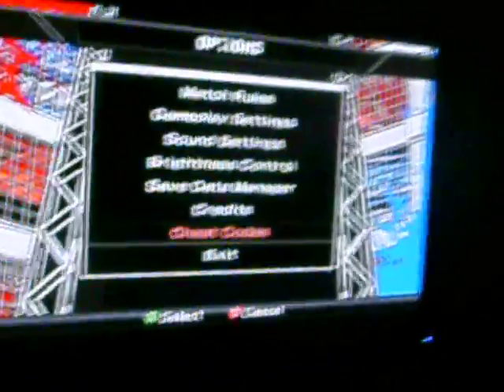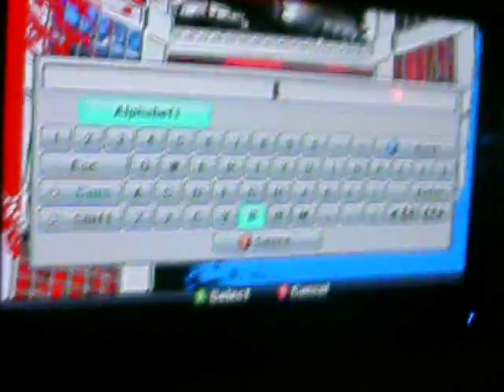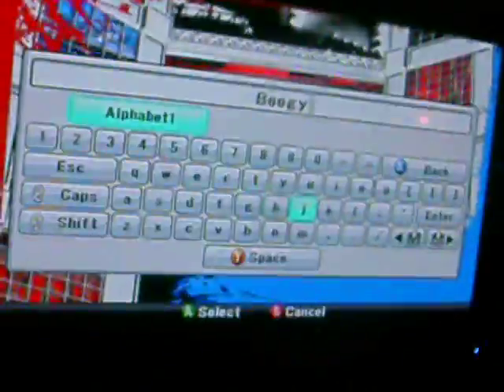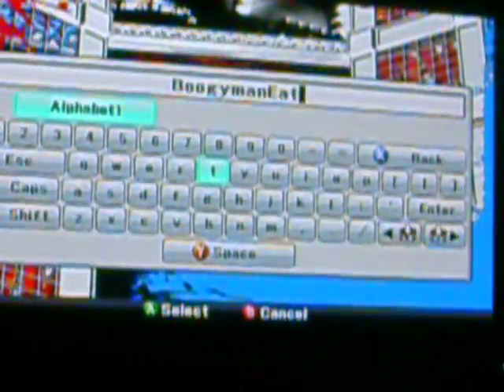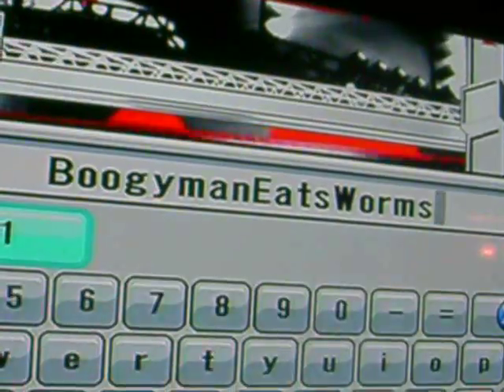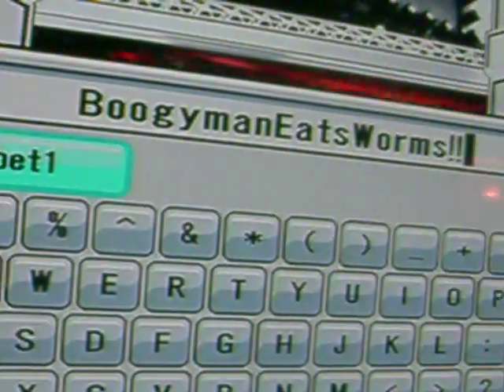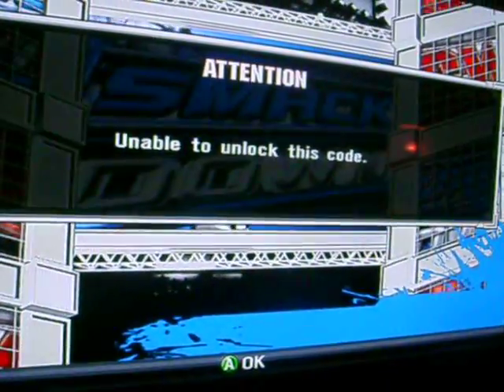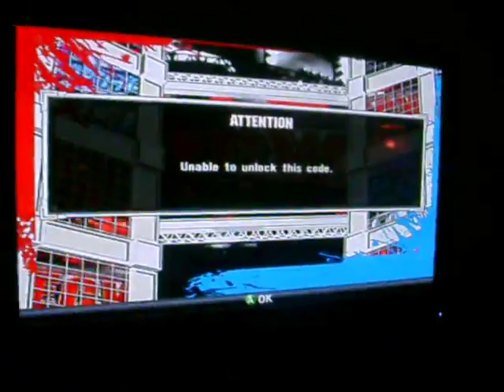Next cheat. Our next cheat is the Boogeyman. You just type in: Boogeyman eats worms. The Boogeyman is a good cheat. At the end you have to put two exclamation marks. Okay, there we go.